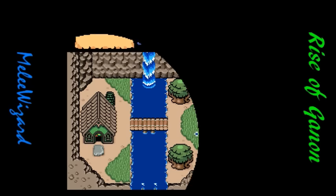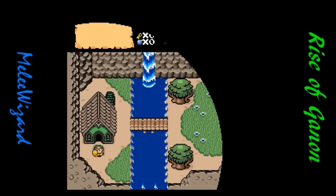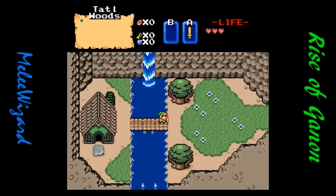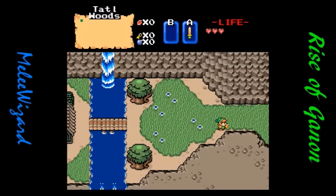Let's see what we got here. No diagonal movement — I'll have to get used to that again. But I do have the slash right off the bat. That is good to know. Do I have spacebar map? Yes, I do, and I'm right in the corner. Alright.